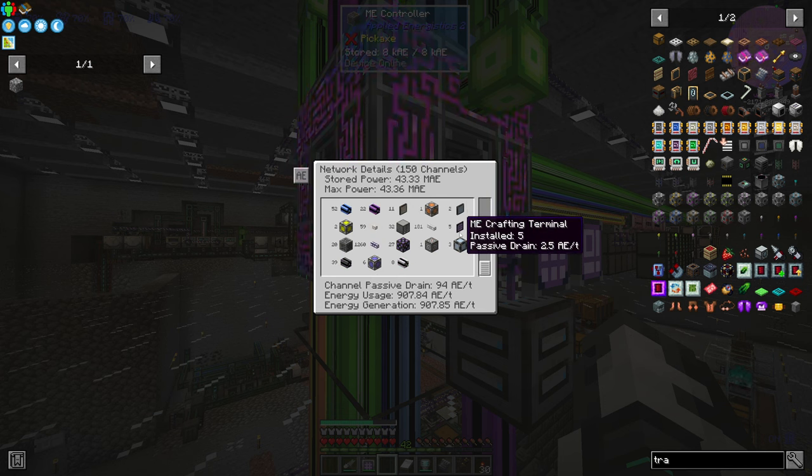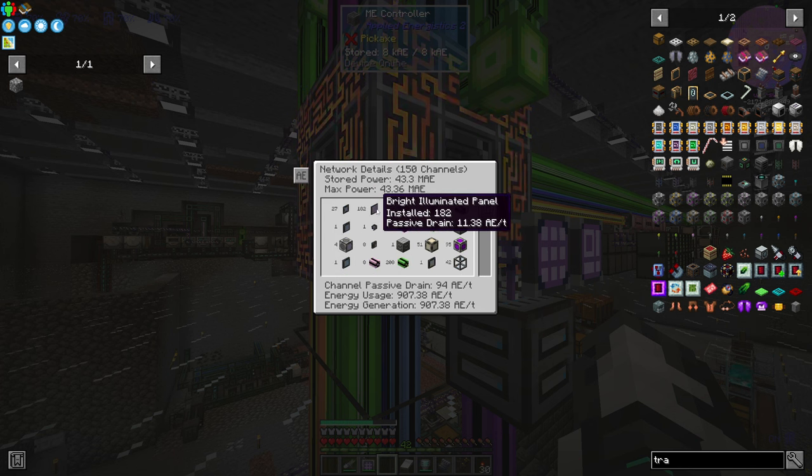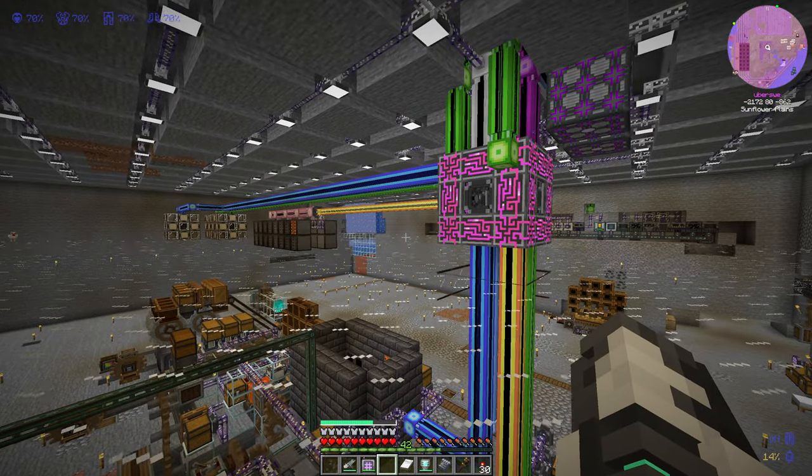Here we can look at my ME controller from the AE2 mod, which shows all my connected devices. I'm slowly connecting more and more stuff — currently I'm using 150 channels. The way I've designed this ME controller, it should support a little bit over 2,000 channels. This room actually has 182 illuminated panels that help light up the room, plus a bunch of processors and cables.